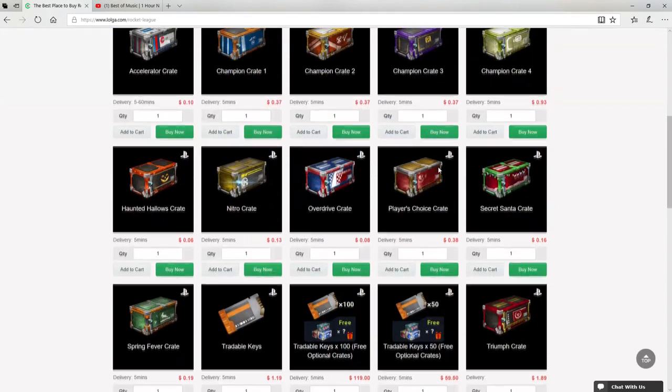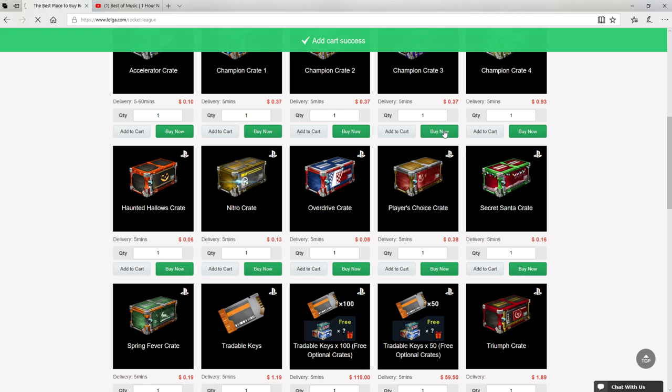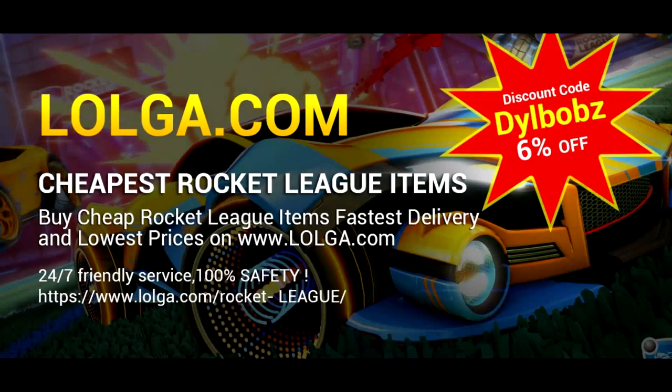Before we start the video, I'd like to shout out Logo.com for sponsoring this video. They have an awesome site where you can buy a bunch of in-game currency and items, including all your favourite Rocket League items. Also, make sure you use code Dillbobs to get an easy 6% off your orders. Check out the site, there's a link in the description.